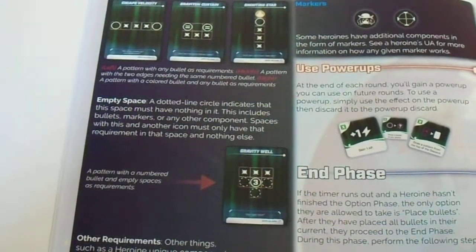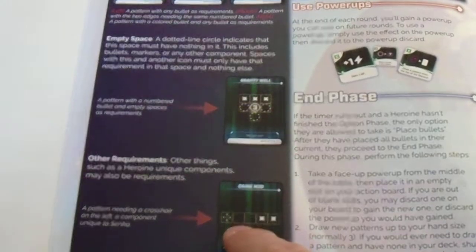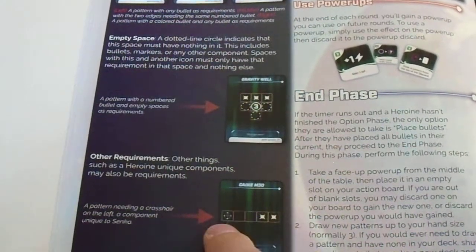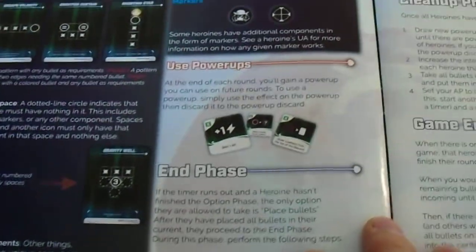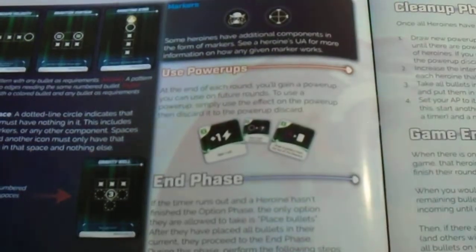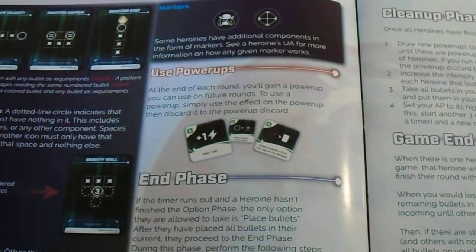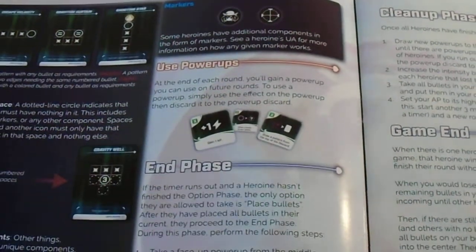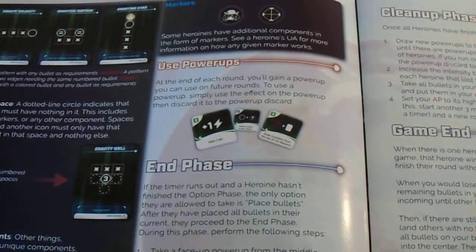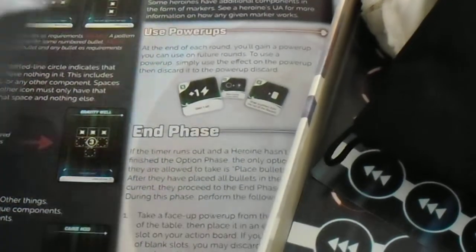Then there is the crosshair thing that you move when a certain heroine uses the crosshair. A lot of things refer to the actual heroine-specific pattern, so let's just take one out at random.